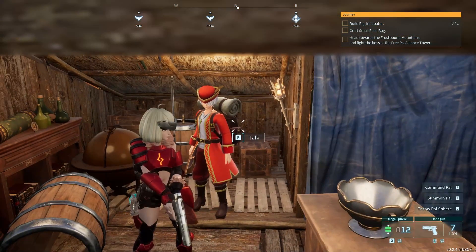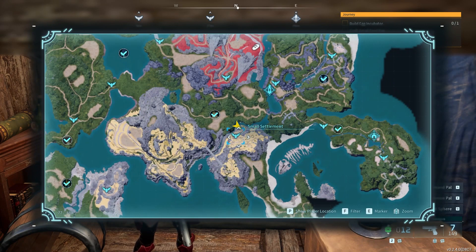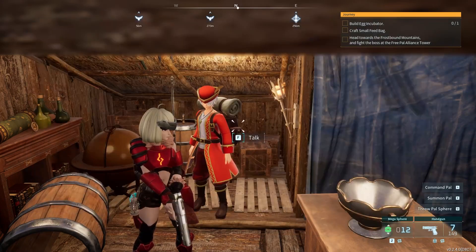This camp is very easy to unlock, especially early in the game. It is called the Spell Settlement and is very close to your base. When you first start out in Palworld, around level 5 to level 10, you're fine exploring this area and unlocking the waypoint.